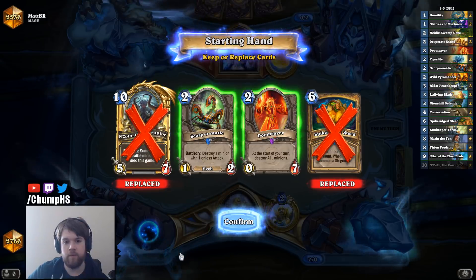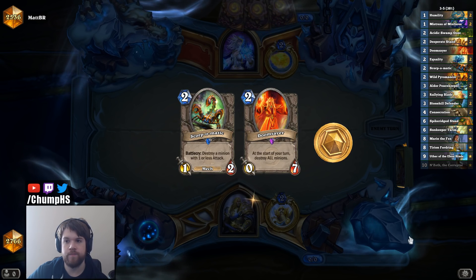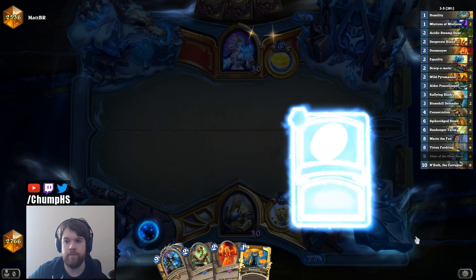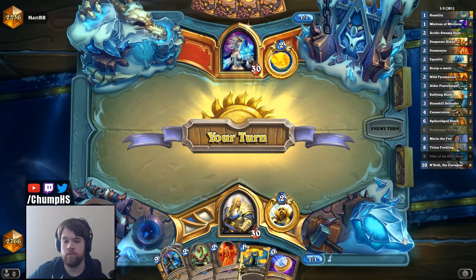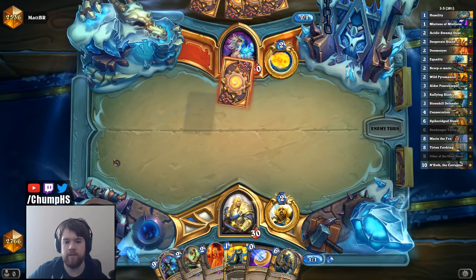The Scorp kills Mana Wyrm, but maybe I just want to play Doomsayer instead? I guess I can keep both and see what's better. Scorp and Mana Wyrm — and then if he plays an Arcanologist or something, I throw out the Doomsayer maybe. He didn't have a Mana Wyrm, which is good for me, even though my tech didn't line up.